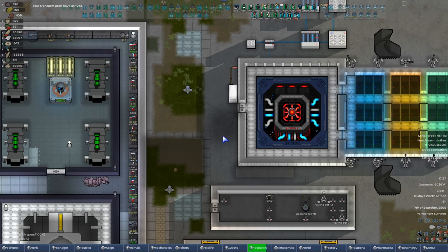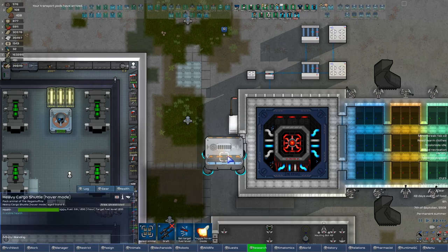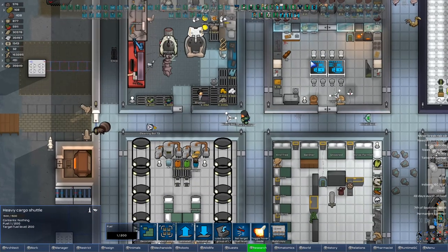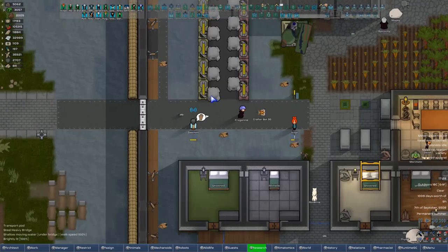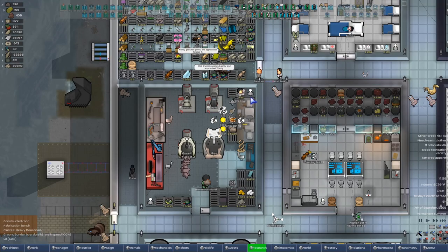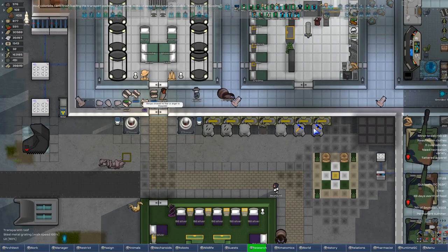Transport pods have arrived! Alright, we're gonna load this up with some stuff. We are bringing some healing items over here as well. Waiting for the nanites bank to get loaded and we'll ship that over to Fort Django to make these dudes feel better. This'll be good.